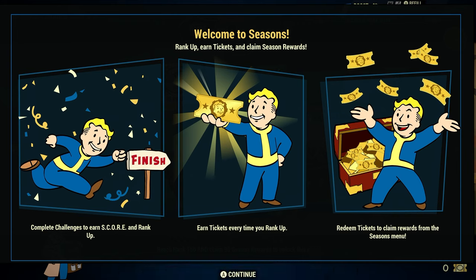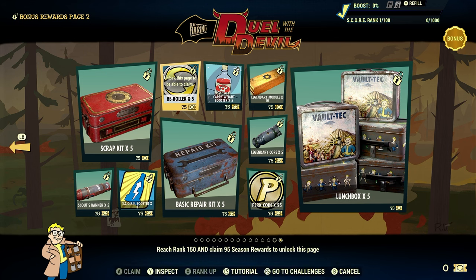The tutorial explains: complete challenges to earn score and rank up, just like we always have. You earn tickets every time you rank up — I believe it's 25 tickets per rank. Then redeem tickets to claim rewards from the season menu. Those of you who've been following me know I get far above rank 200 on the scoreboards in the past, and I just do the daily and weekly challenges. I don't go out and get extra XP — I just play the game mostly to do daily and weekly challenges to help my friends on YouTube. If I can do it, anyone can.